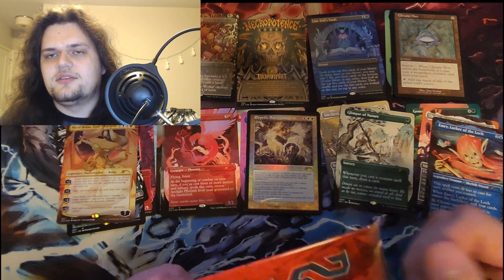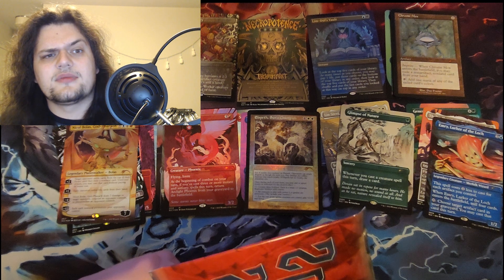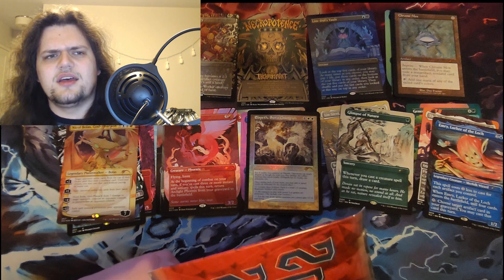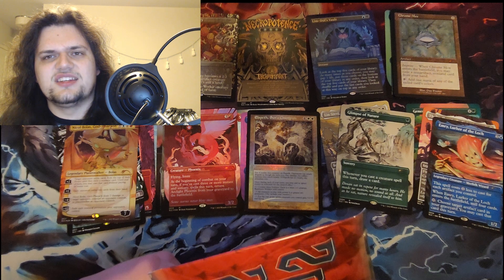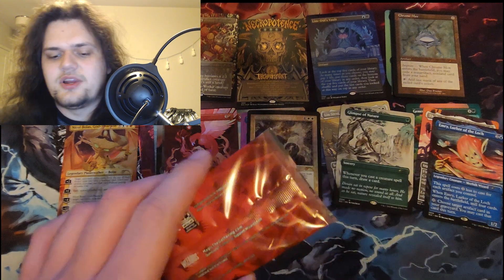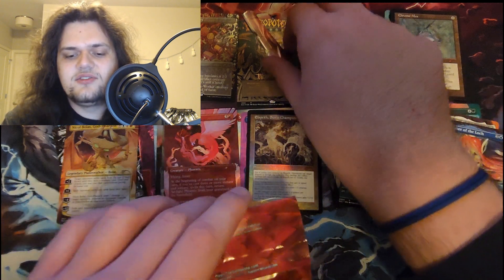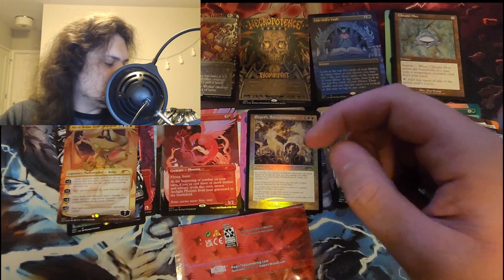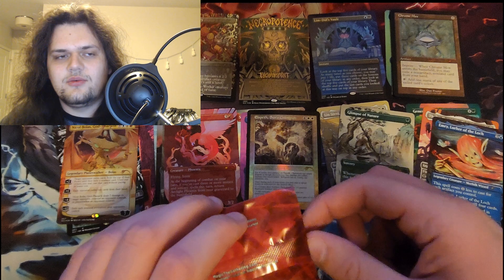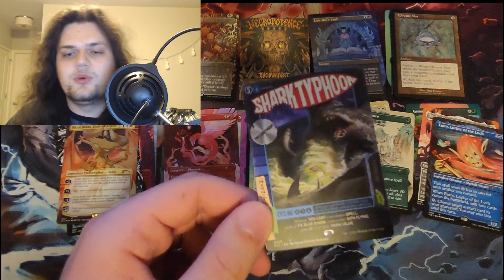2020 — COVID year! So that was the companion year, that was Theros Return, and also Zendikar 3 and the core set. My guess is Lurrus — there is no card more iconic from 2020 than Lurrus, no way. He's banned in so many formats, he's so iconic. But then again, that's the logic I was using for Oko. Shark Typhoon — oh yeah right, they spoiled this already! It's like the movie poster art, that's neat.